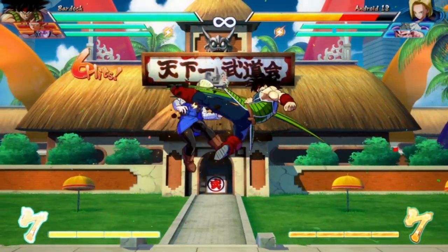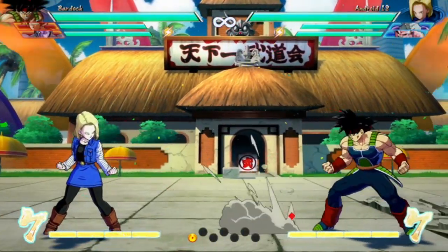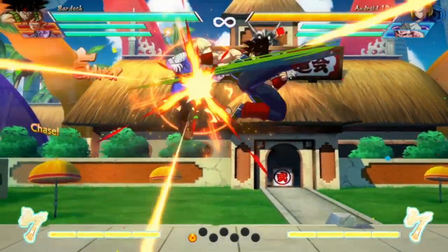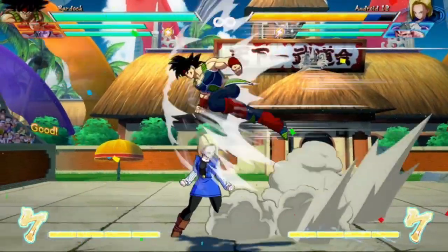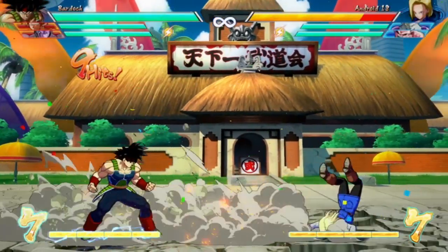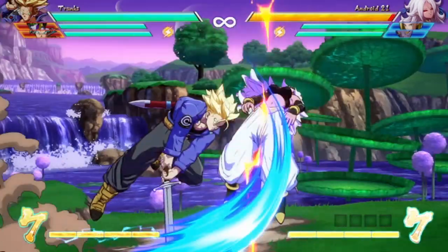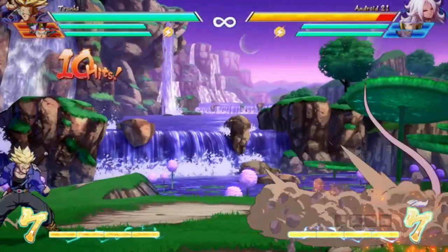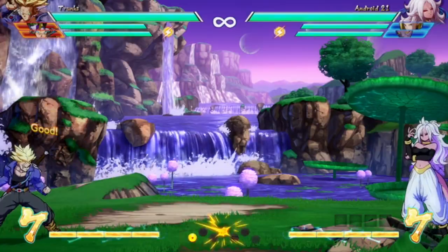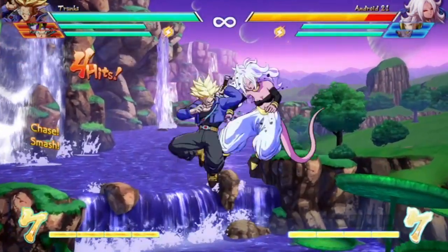In addition, up smashes can also change the properties of certain special moves, and here are a couple of examples. Bardock's 214M Spinning Back Fist will cause a sliding knockdown, but only after an up smash has been used. Another classic example is Trunks' 236M Shining Slash, which normally causes a sliding knockdown but not when it's used after an up smash.